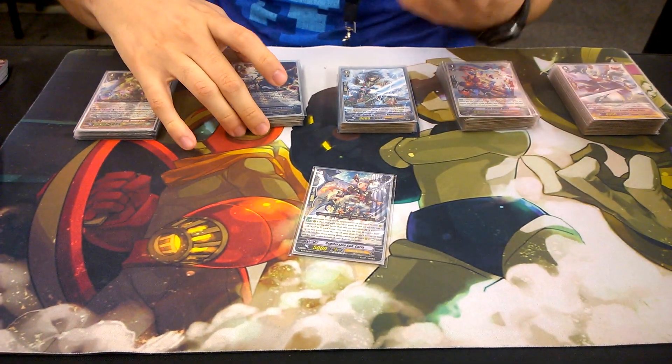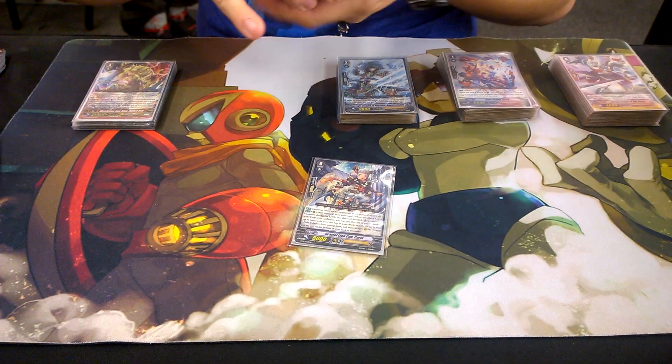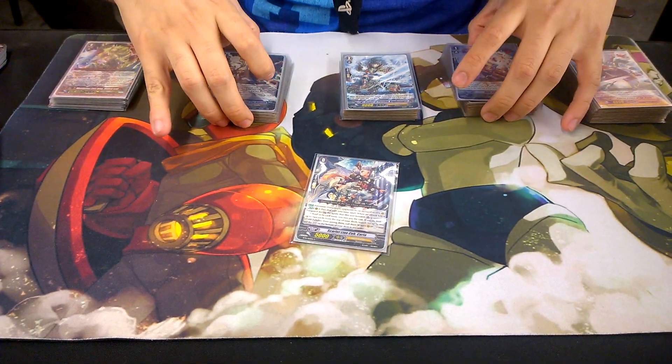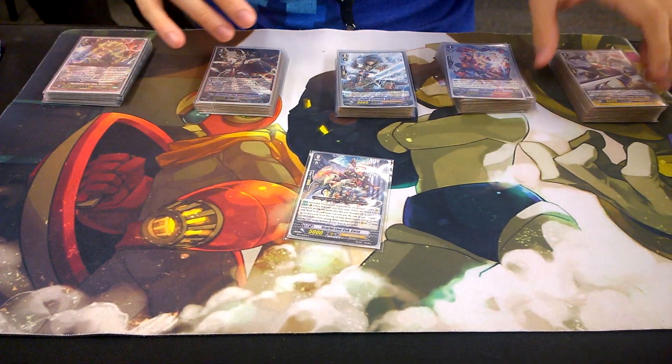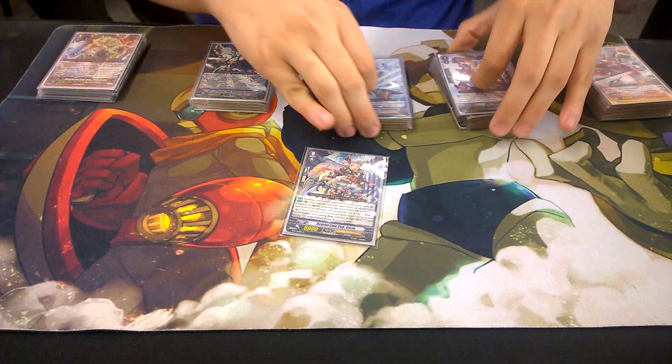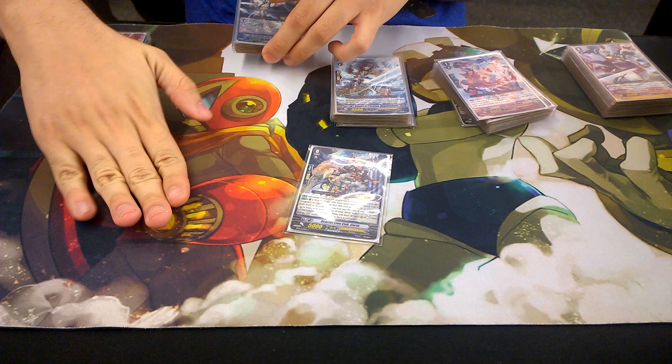What's up guys, it's Team Woodmench here, and like I promised you guys, I am doing the Ezel deck profile. I got the mat — this mat's my gold powder mat. Base is Duke, Mega Man's Percival to Glare, and of course we know who Ezel is.